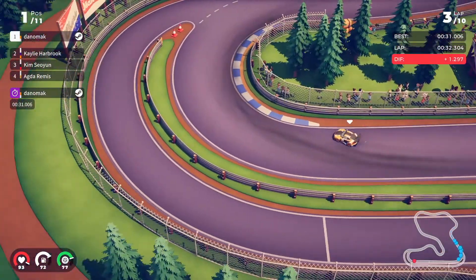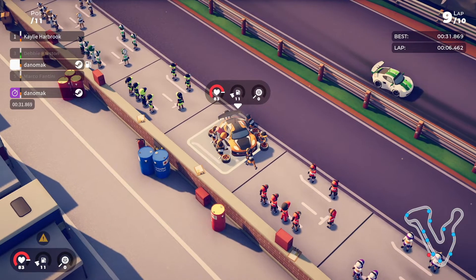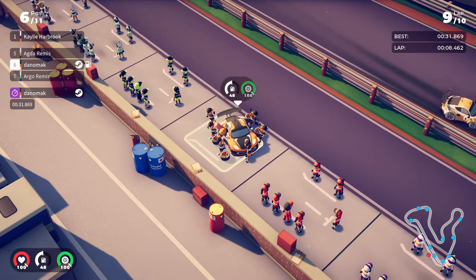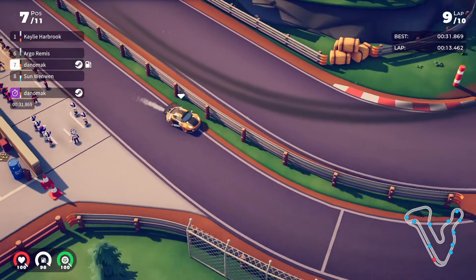You can also play Circuit Superstars in longer sessions if you want to try endurance mode. These are 10-lap races that take a while to complete — you have to watch your gas, tire health, and car integrity. You can't hit the wall too much or take turns carelessly, and you must stop for pit stops to fill your tank. You can always put your Steam Deck into suspend mode and pick up your endurance race later.